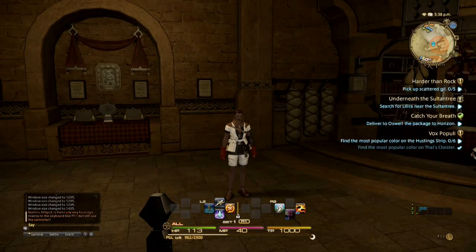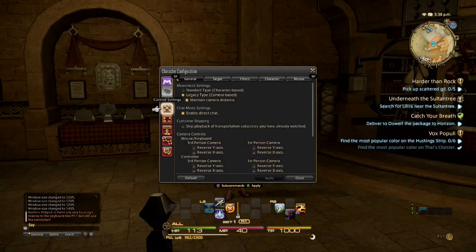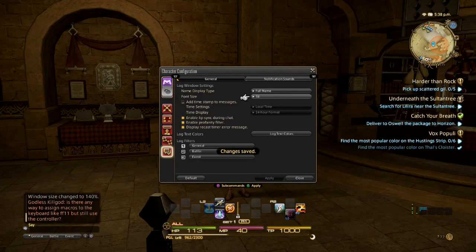To increase the text size, we're going to go to Options, then System, then Character Configuration, scroll all the way to the bottom, and go to Font Size. I usually put this on 18, which should be good enough. After you have it on 18, or whatever font size you see fit, press Triangle to Apply, and it'll increase the text size of the text in the chat bar in the lower left-hand corner.